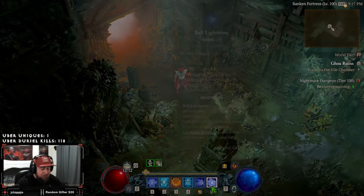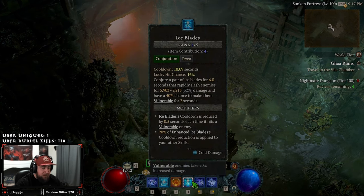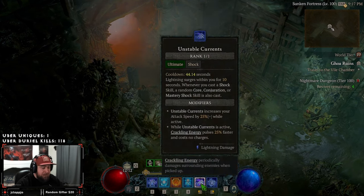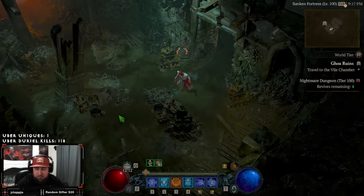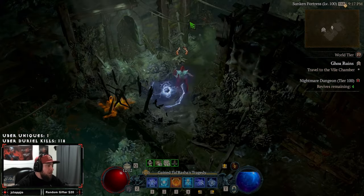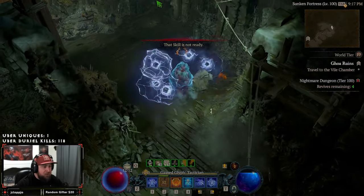The rotation of the build is quite simple: we're just gonna teleport and pop our defenses, we have our Ice for cooldown, our ultimate is insane, and we're just gonna Ball Lightning everybody to death. So let's get this thing popping, music up baby, let's have some fun — we're coming with the energy tonight!